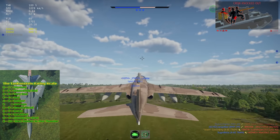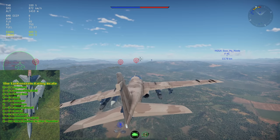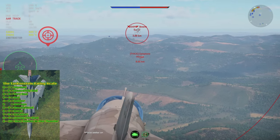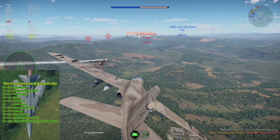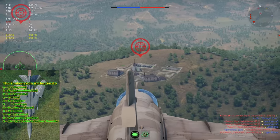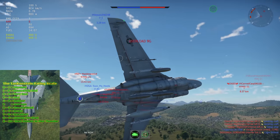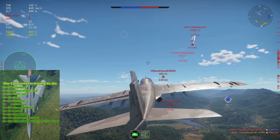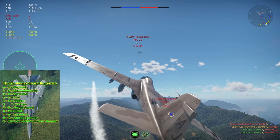The A6E TRAM Intruder is a weird plane because by itself it's not great, but because of the ordnance it carries it can dominate in any game mode. This is a trend in War Thunder, with planes like the A-10 and Su-25 being dominant due to their ordnance despite otherwise mediocre aircraft performance. With the A6E able to carry up to four AIM-9Ls or gun pods, it can dominate Air RB consistently scoring at or near the top. In Ground RB it can hit with either precision or brute force. This plane uses technology, not performance, to beat the enemy.